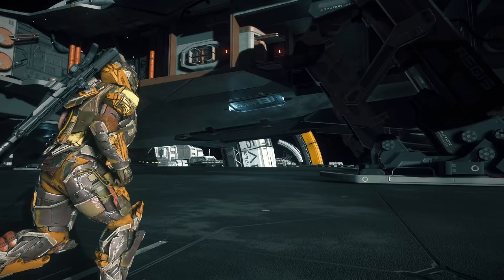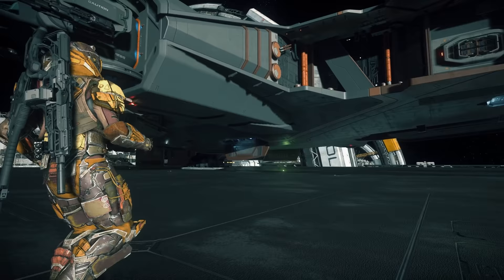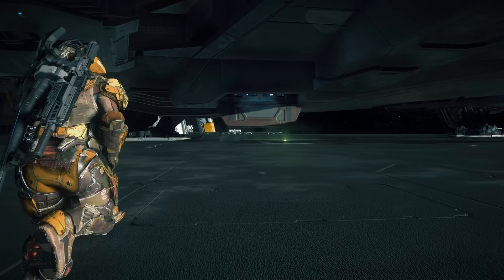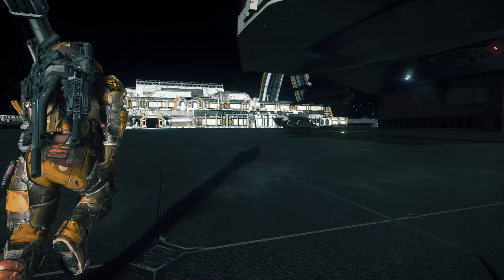Each turret boasts 4 size 4 laser repeaters for an insane amount of DPS. Heading underneath, we have Elevator B — Elevator A is on the port side. Just above this is a maneuvering thruster. Here's our second starboard side turret. Underneath it, we have one of 4 missile bays. Each bay has 2 size 5 missile racks with 4 size 3 missiles each, so the Hammerhead comes stock with 32 size 3 missiles.